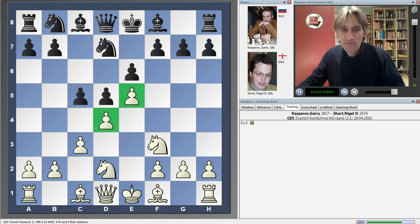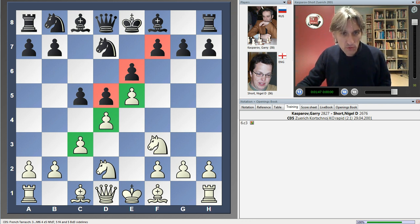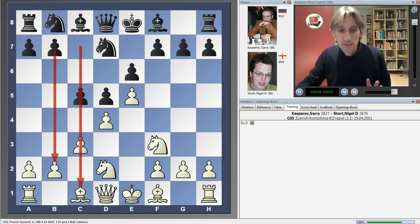We have this familiar French pawn structure, where black has these pawns here and the structure is locked in the middle of the board. That means that as white has a space advantage on the kingside through the pawn on e5, he'll very often try to use that space advantage to attack on this side of the board, as these files and diagonals are open. Whereas black often tries to gain counterplay down the queenside.